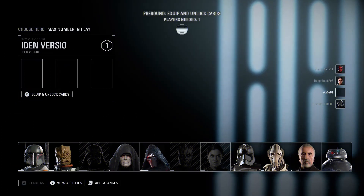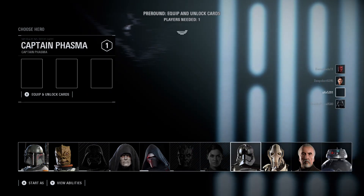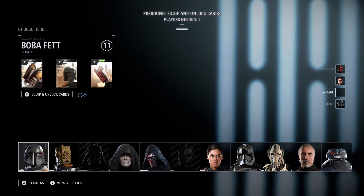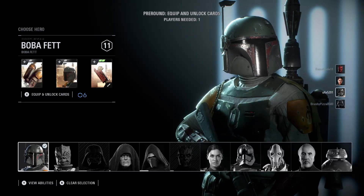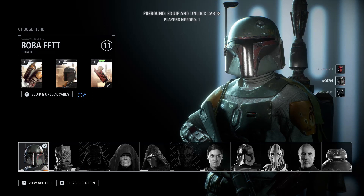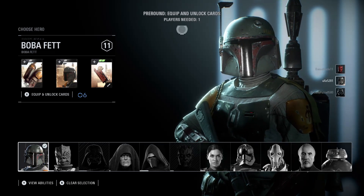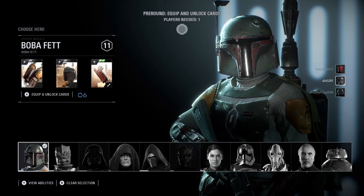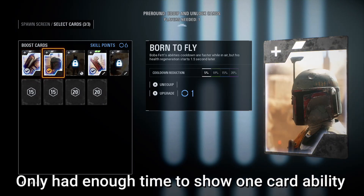I'm starting off on the villain side this game. The characters that aren't highlighted are already taken, so I can only choose the ones that are lit up. I'm gonna choose Boba Fett to start out — he's fun to use. I'll definitely be switching up characters throughout the game to show you guys how they play. Also, the cards on the left are abilities I can give my character; this one's Quick Refill, which makes Boba Fett's jetpack refill faster after use.